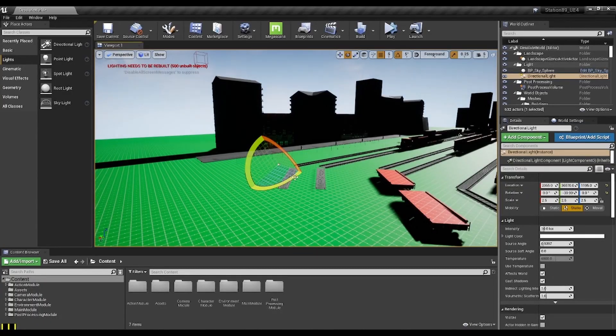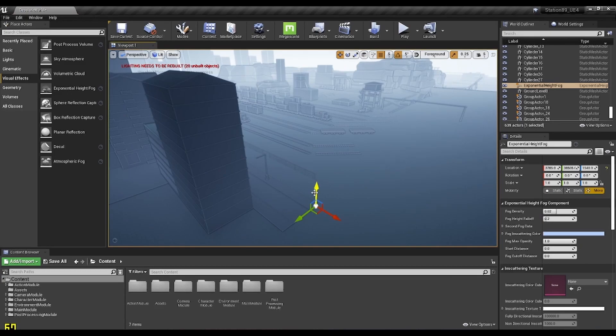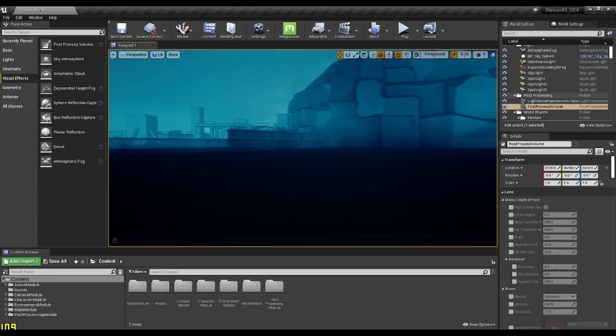Around this time I realized I kind of wanted to tackle the lighting of the world, mostly because it had really bugged me that I was tiptoeing around just getting to it. It took me a while to figure out, but I was able to create a nighttime scene that fit the dark, moody atmosphere that our game is going for.